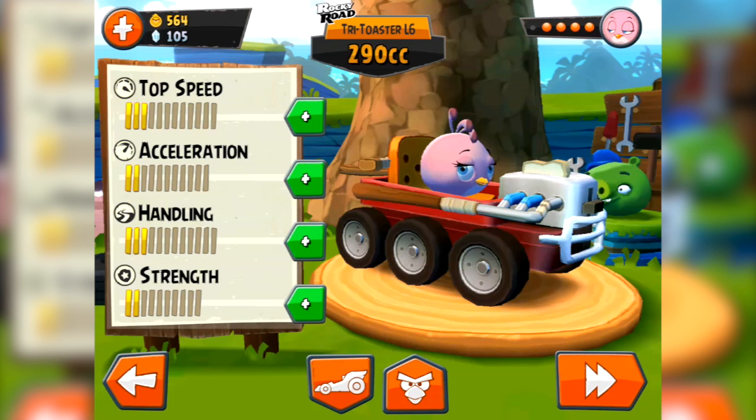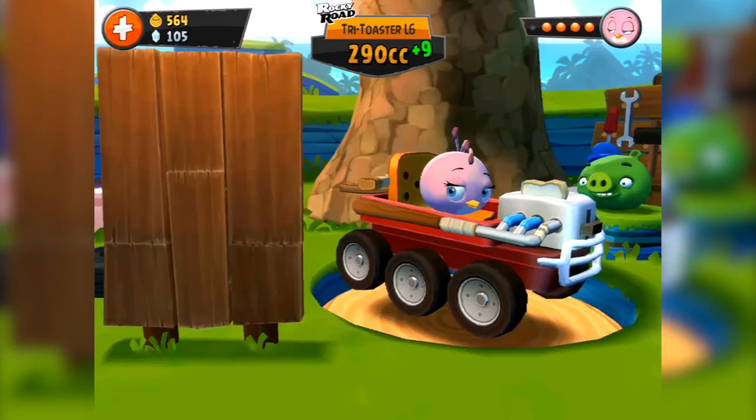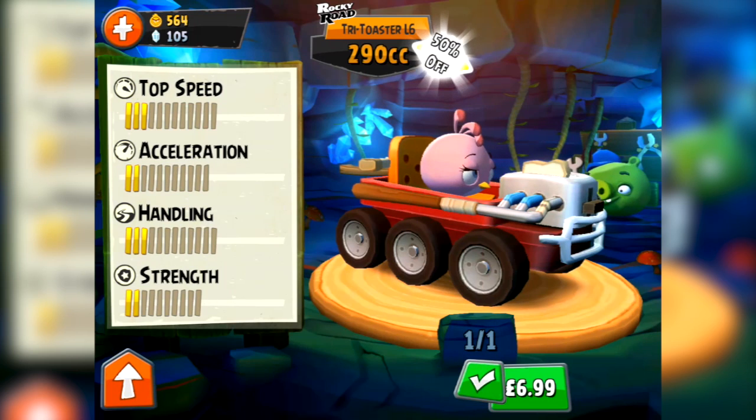I've got a little bit of cash but not enough unfortunately to upgrade, as these upgrades cost quite a bit. I believe they've made a few changes based on feedback to the game - you can now see the prices of the carts in the cart area. Very handy. Here you can see we've got a 50% off deal on the Tri Toaster, the name of the Blues cart, and the price is currently $6.99.